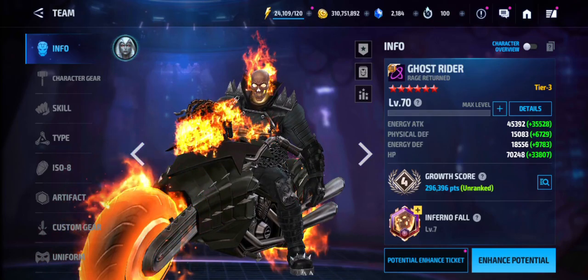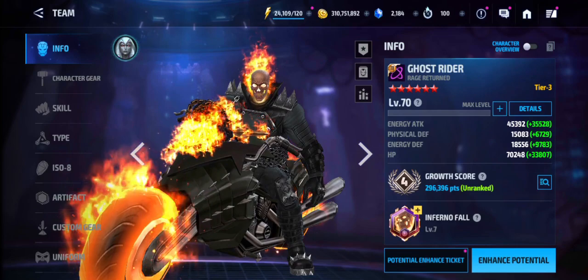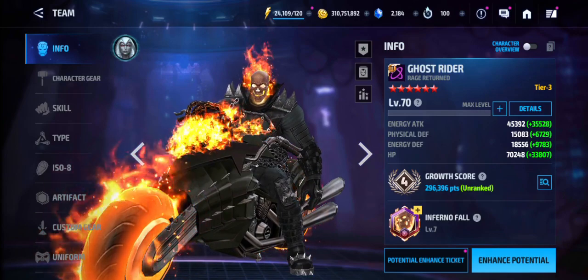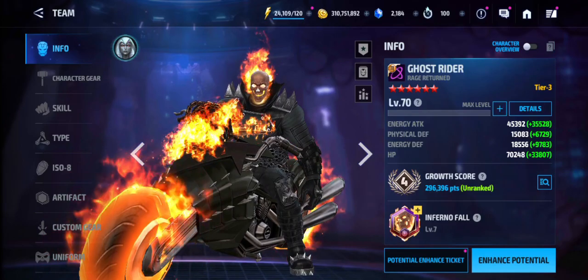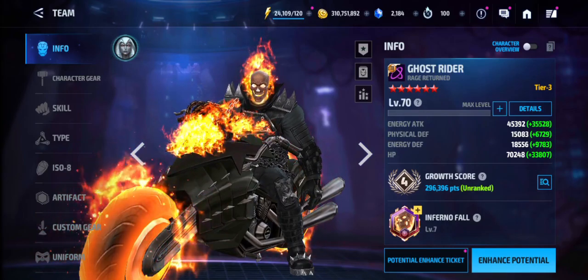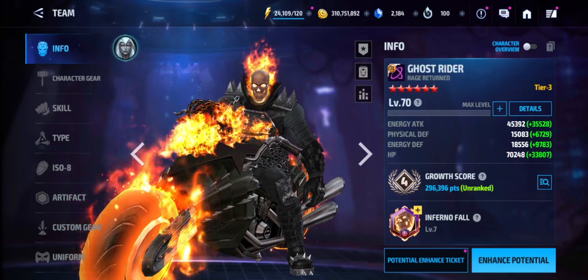The thing with Black Bolt that makes him so big is his tier 4 passive which gives him 10% physical damage increase and 50% final damage increase — that's broken. These two stats paired together make Black Bolt the most broken character in the game until Ghost Rider got his uniform. So yeah, really happy with this result, really happy with this performance — super strong, super easy to play.